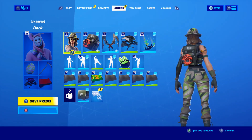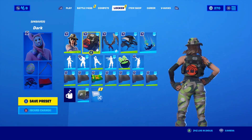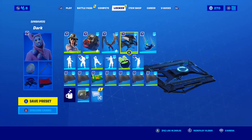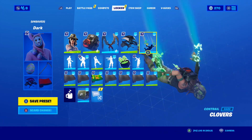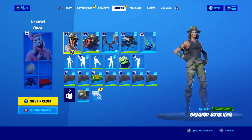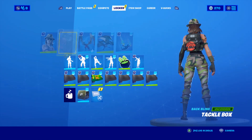What I would probably normally wear is the Tackle Box, the Angler Axes, the Field Flyer, the Clovers, and for wraps the Boogerman and the Lucky. There really weren't that many wraps so don't expect a lot of wraps, but there was a lot of everything else. Let's see about the back blings.